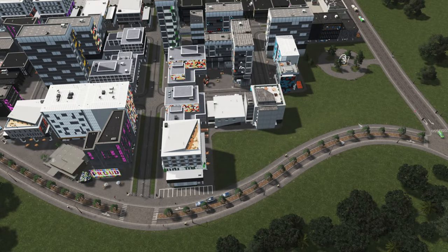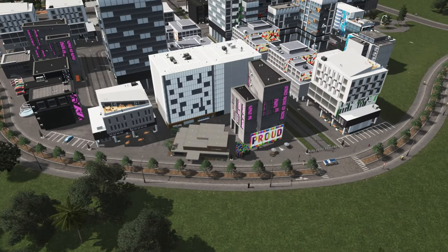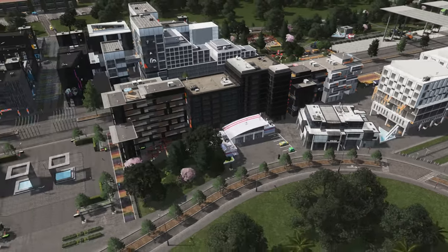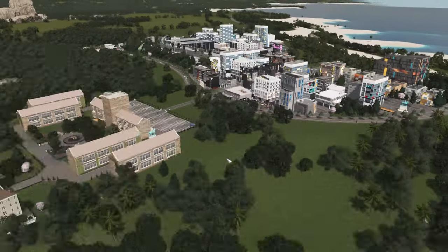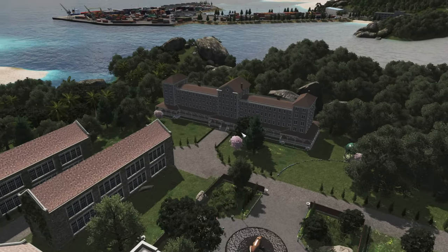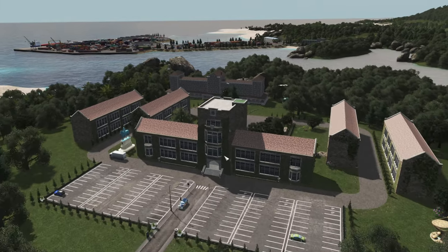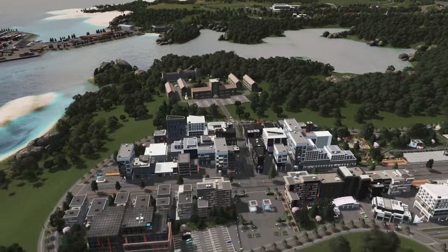This area right here is where we're going to end up in just a second. As we keep going around, we see more graffiti popping up on some of the walls. Coming back to the university, I added a bit more detail and just one of the hotels from the Seaside Resorts pack — I thought it fit in pretty well with the university look, tucked back in there.